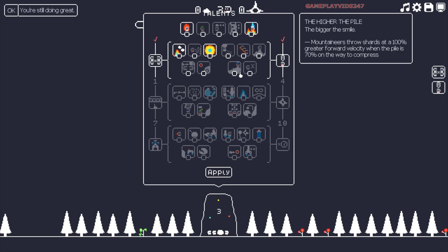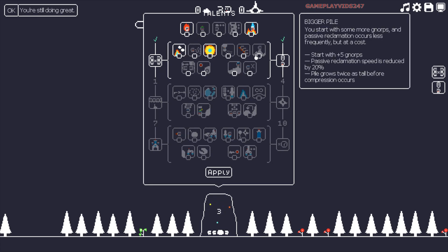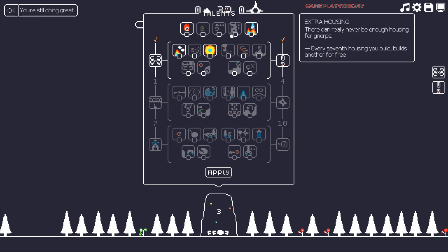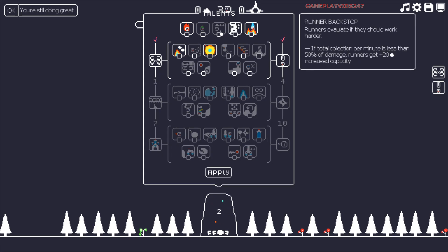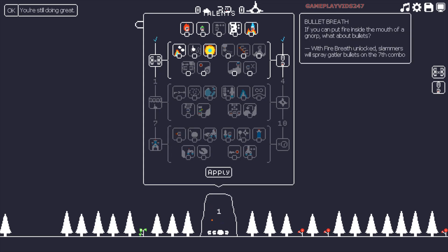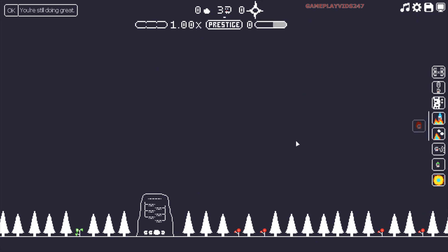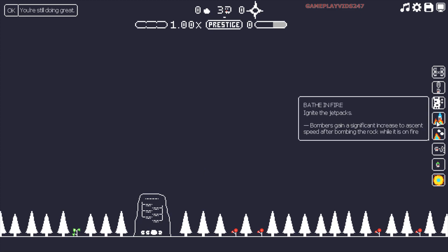I'm going to select some of these talents here to start off with. This will be three extra points that I can put into this talent tree. Every seventh house that you build, builds another for free. That could be a good one. And Hiking Buddy, that could also be a good one. And what about Bullet Breath? Sure, we'll get that as well. Let's go apply for now. There we go, we now have all these different talents applied to the account.